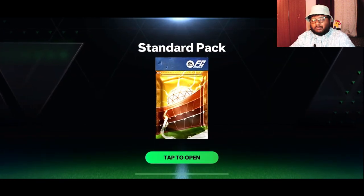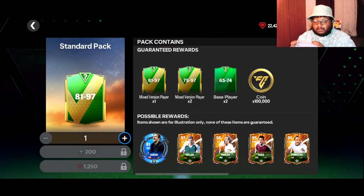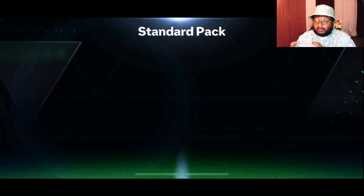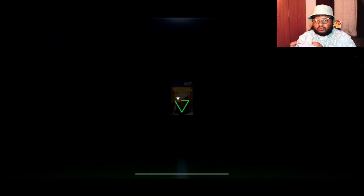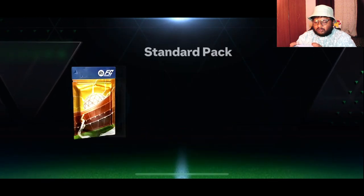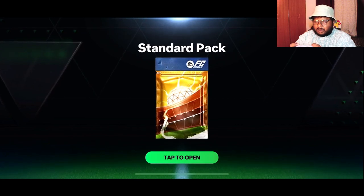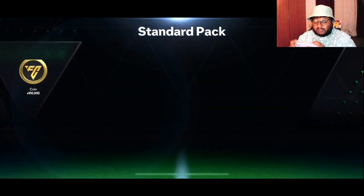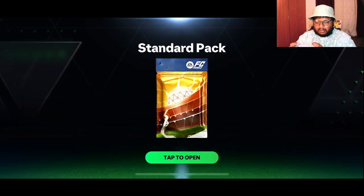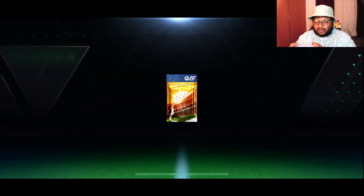Into our fourth pack now. I'm hoping for at least one walkout — if there's not even one walkout I'm going to be sad, and we'll just hope for good luck with our exchanges. We usually get at least one walkout in the standard packs whenever we do pack openings. Pack number seven — walkout please! Oh my god, this promo has been horrifying for me. I haven't got even a walkout. I don't care if I get the heroes player, I just need a walkout — even an 84-rated UCL player.